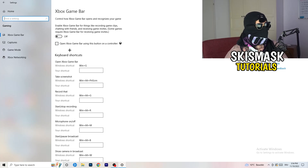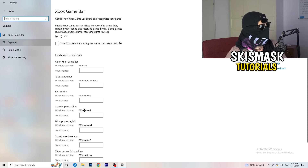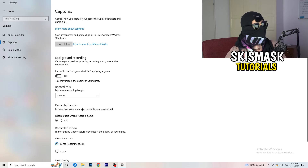Just keep in mind to turn Xbox Game Bar off. Afterwards, click into Captures on the left side. Go to Background Recording and turn off 'Record in the background while I'm playing a game'. If you want to record your gameplay, use proper software like OBS instead.